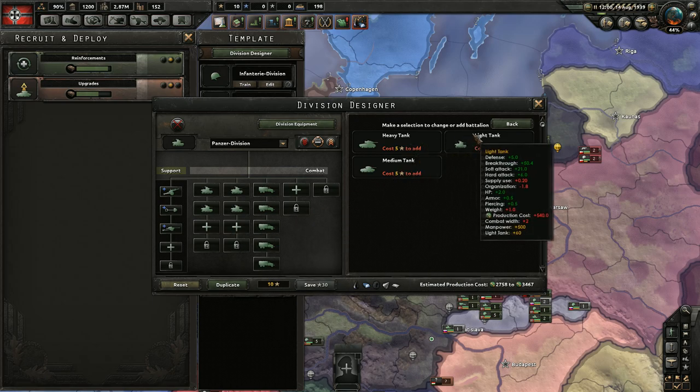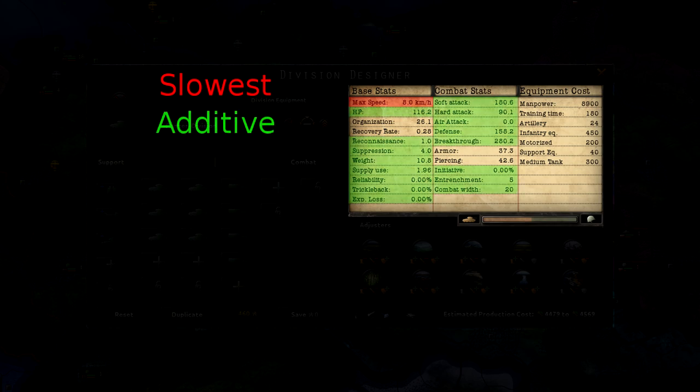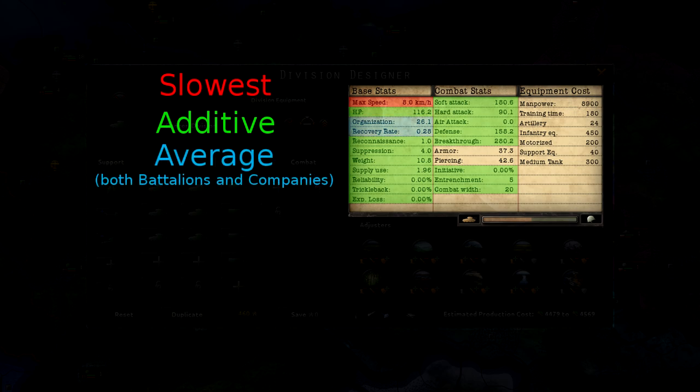Now that we have a handle on what all the stats do, let's talk about how they're calculated and how those calculations affect your design. Max speed is simply equal to the slowest battalion. Most stats are purely additive — whenever you add a new battalion or company that has one of these stats, it's simply added to the total. Organization and HP are an average of all the different combat battalions and support companies in your division. Infantry and mobile infantry have high organization, but most support companies and armor have low organization, and every other battalion has zero organization. The fact that organization is an average means you'll always want some form of infantry in your divisions to provide staying power during combat.